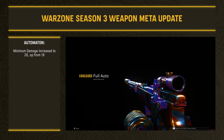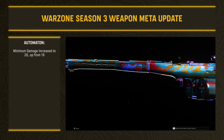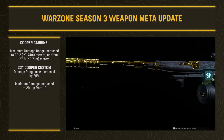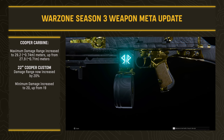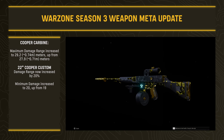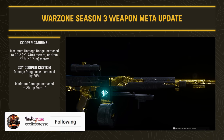Assault Rifle Hotel — the Automaton from Vanguard — had a minimum damage increase from 19 to 20. The Cooper Carbine saw its maximum damage range increase to 29.2 meters (up about 1.5 meters), and the 22-inch Cooper Custom barrel received a damage range increase of 20% and a minimum damage increase to 20 (up from 19) — a slight buff making it a little more viable than it already was.